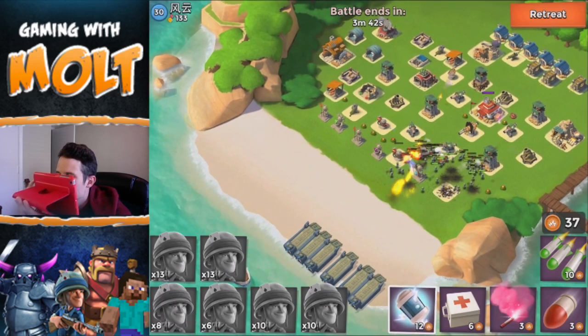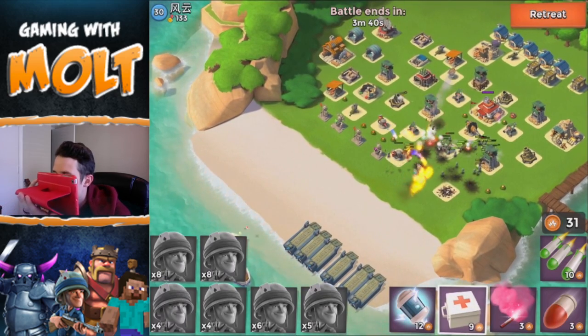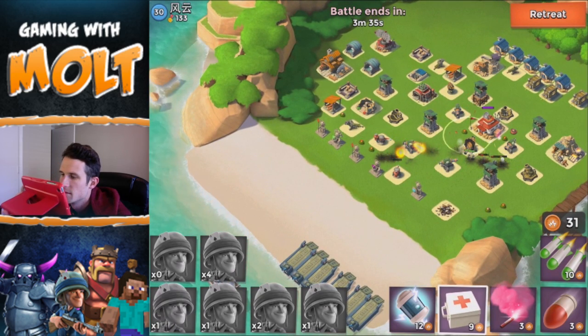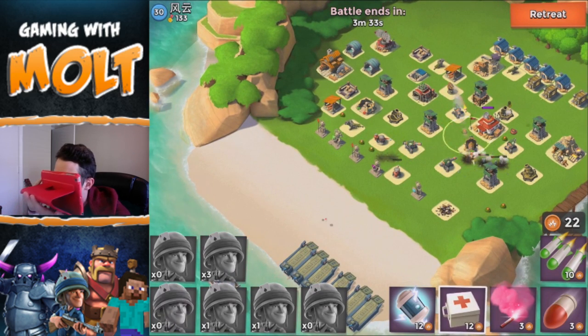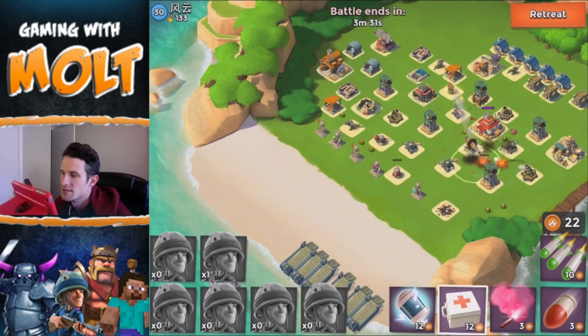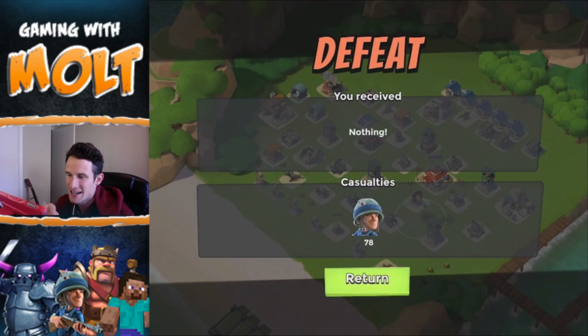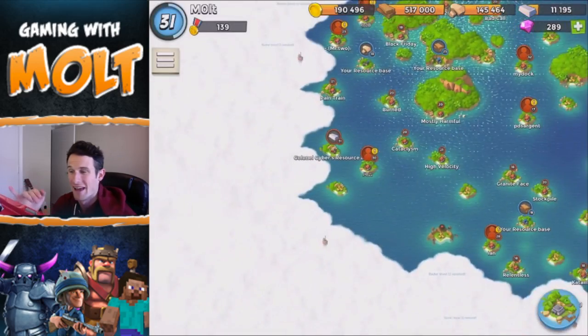Oh no, all those bombs are doing work — crap, I need to get a heal spell, let's heal them up. Oh no, the heal's in the wrong spot. I tried to heal again and I didn't even do it. The goal was to find a base that I could do it on — we lost all 78 of them on that one.